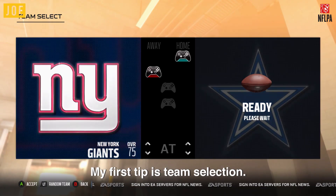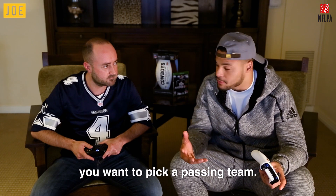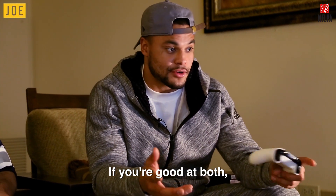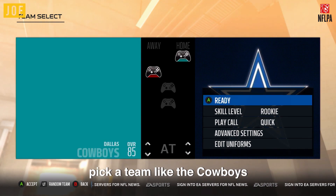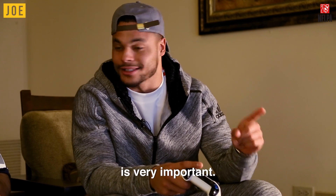My first tip is team selection — it's very important. If you're good at passing, you want to pick a passing team. If you're good at running, you pick a running team. If you're good at both, you pick a team like the Cowboys that's balanced and can do both. Tip number one: team selection. It's very important.